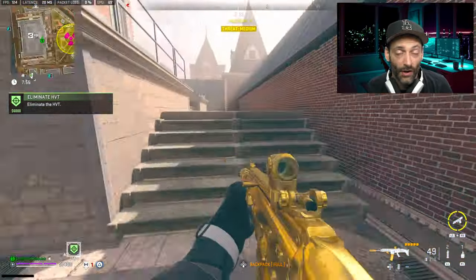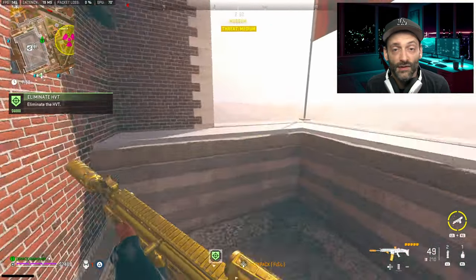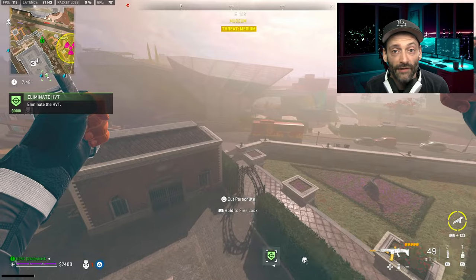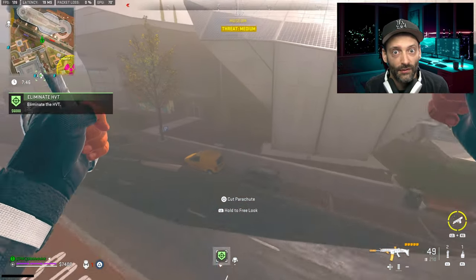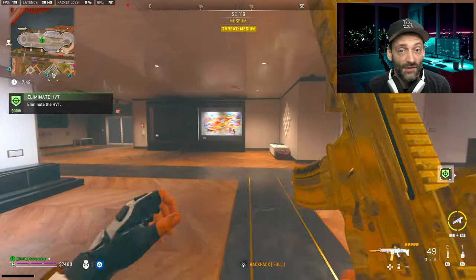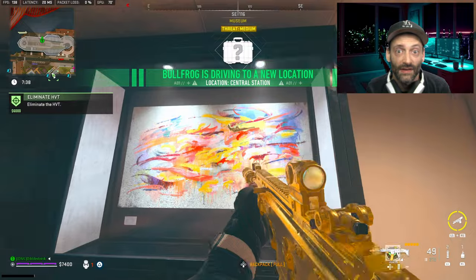There are 13 Golden Guns in various areas around Vondel. Only a few appear each round, so if you can't find one, try looking for another. The builds each have five attachments and vary drastically in quality. However, they can all be tweaked on the weapons bench. Let's start with the easier-to-obtain weapons, and then we'll move on to the weapons for which you need keys.